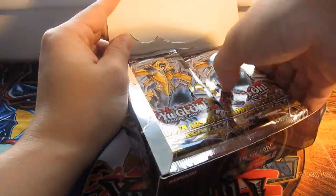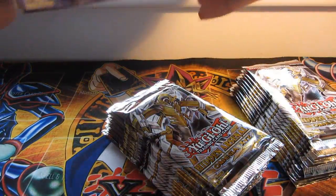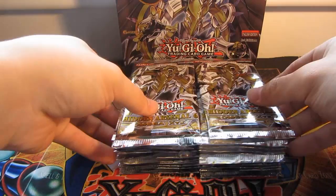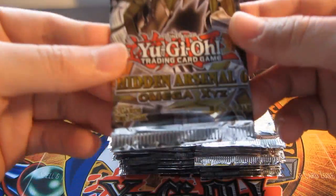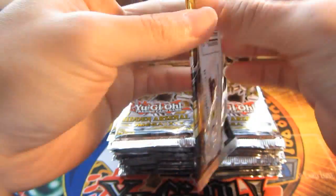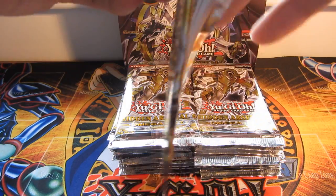24 packs, as usual. All first edition, and I actually love these sets because the artwork on these cards are really good, usually for the monsters and stuff, really nice. So yeah, it's called Omega X Seed, and it starts every single pack of holos, so you can't really lose.